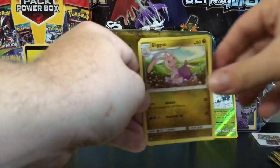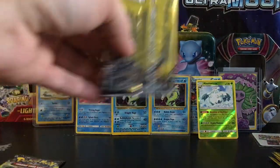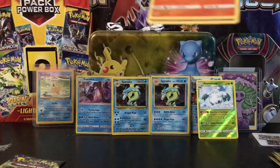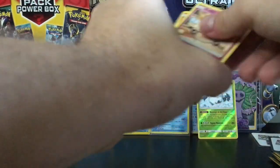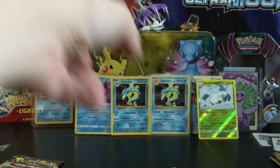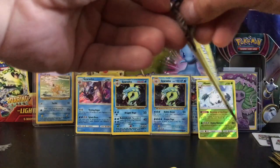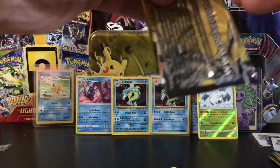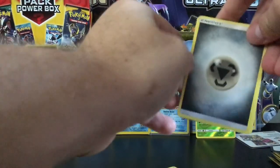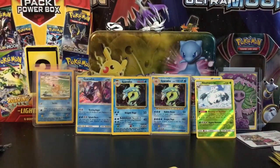We have a Slugma, a Litleo, and a sad Cubone — poor Cubone looking up at his mama in the clouds, almost like Simba looking up at Mufasa. Next pack: a Klefki, a Finneon, and an Inkay — nothing. Final pack of Forbidden Light: we only got the one reverse rare out of these. We have an energy, a Litleo, and a Furfrou — nothing at all out of these packs.